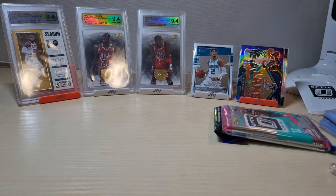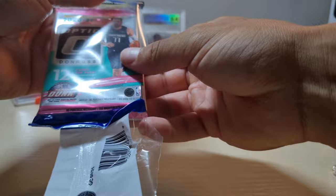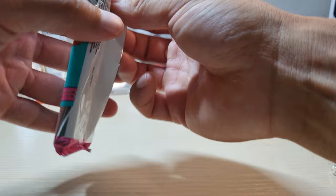This is already better than the retail box I got. My best rookie there was Desmond Bain. I did get a parallel of LeBron James and I think a parallel of Giannis, but they were just base parallels, not anything special.